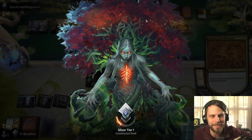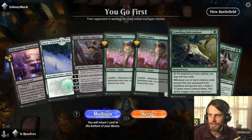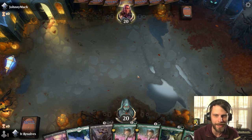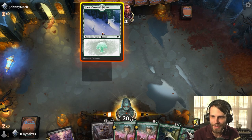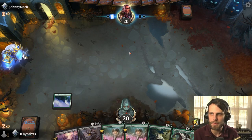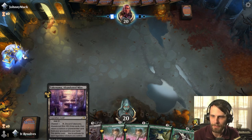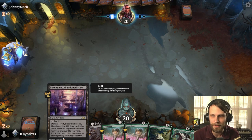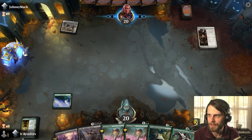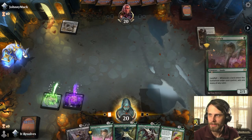Let's jump into game two. Here we are and this is a bit of an interesting hand — we certainly need some lands but if we've got them we have a couple of plays. I'm going to lead on the green source — just a snow land, we want to get these out early for the future Blood on the Snow. This does provide our second mana untapped, which is very key for legendary lands. Looks like Paladin Class — I fully expect some mono-white shenanigans. Let's play Lotus Cobra.